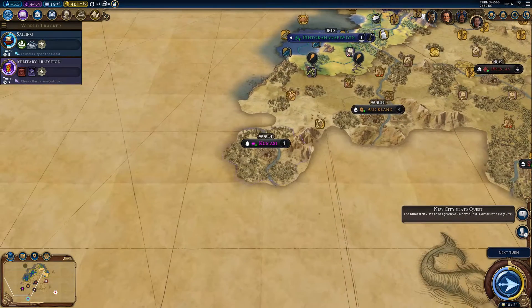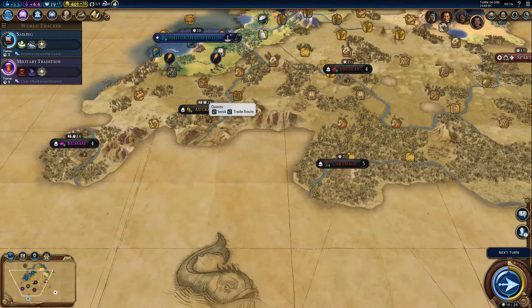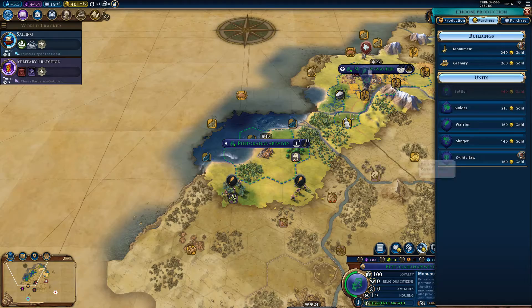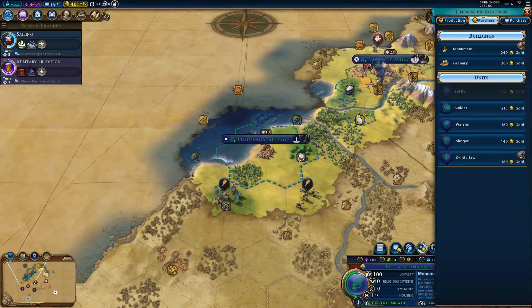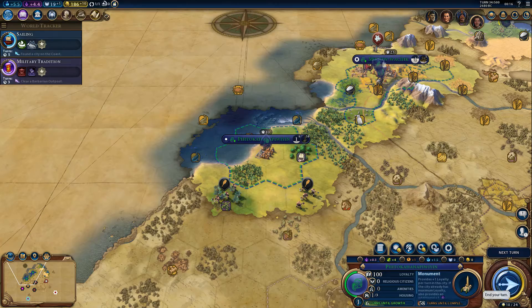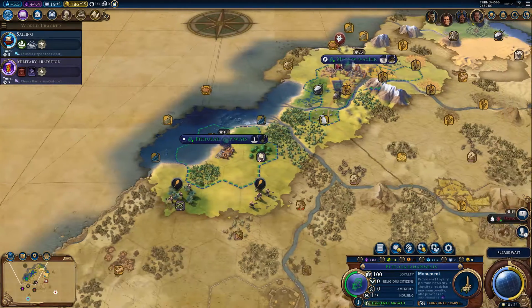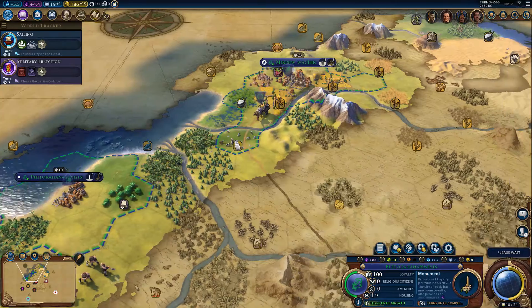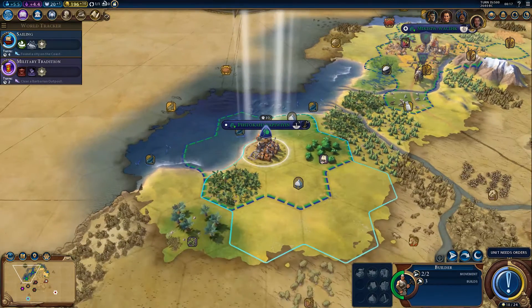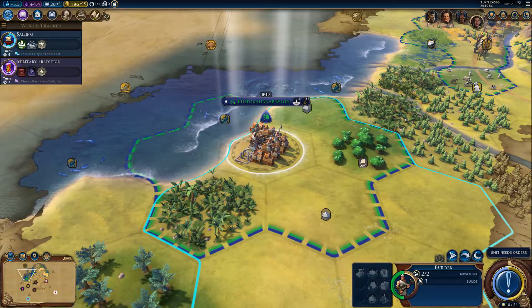The Japanese have built Stonehenge. I've got a new quest here — build a holy site. There is another quest here for a trade route. Can I buy something here maybe already? I can buy a granary if I want to, or I can buy a builder — I think the builder would be more interesting to buy. Let's do that — let's go to the next turn again.